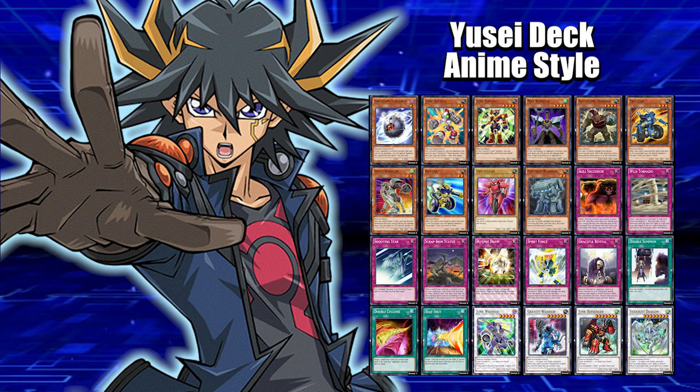Then we got Scrap Iron Statue — it's a Junk card that negates a spell or trap card and destroys it, resets itself like Scrap Iron Scarecrow, and if sent to the graveyard you can summon a Junk monster from your graveyard, including Junk Synchron or Junk Synchro monsters. Then we got Defense Draw for defense and drawing a card, and Spare Force for defense and adding Junk Synchron or Junk Anchor back to your hand.